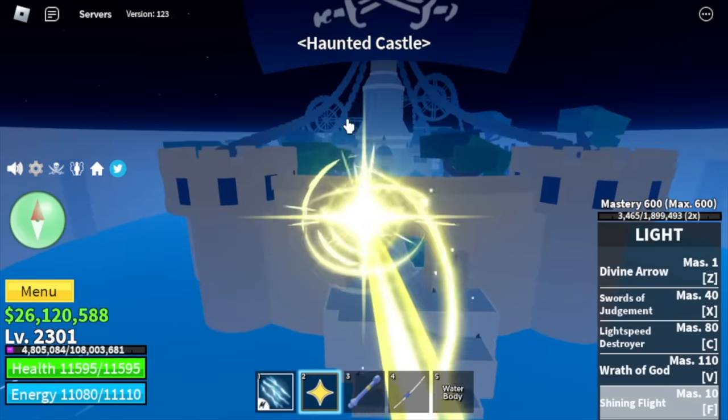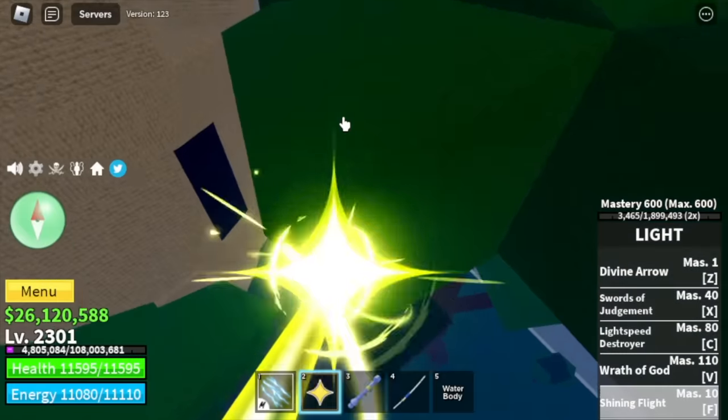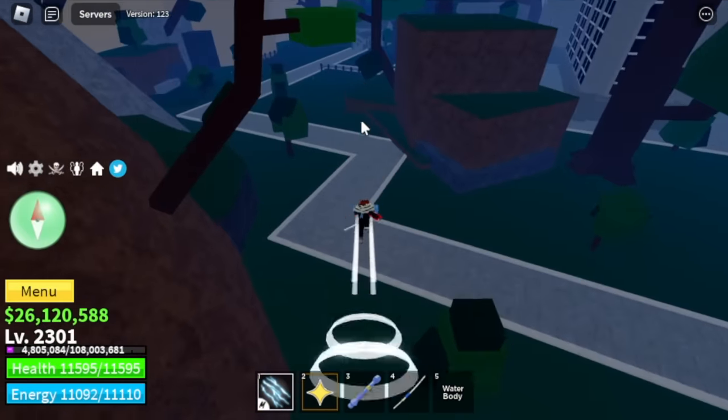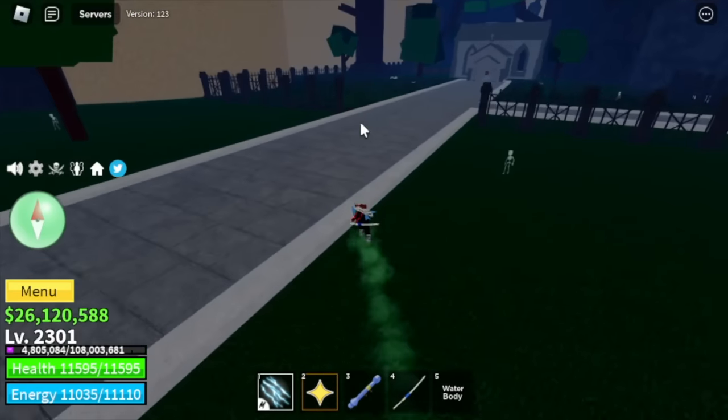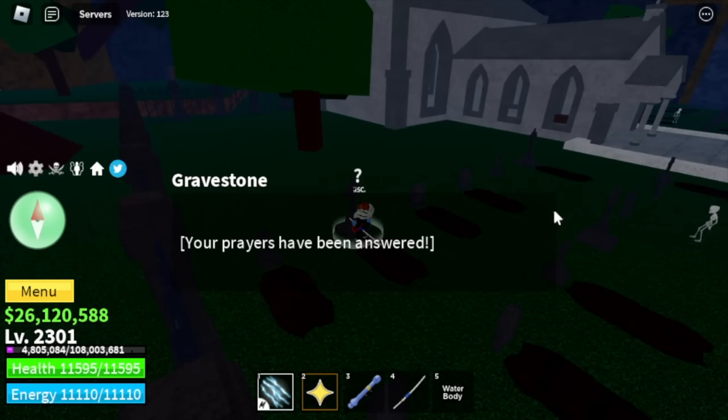Time to head to the haunted castle. Our goal here is to look for the gravestones. It is located here. There you go. So you should pray.